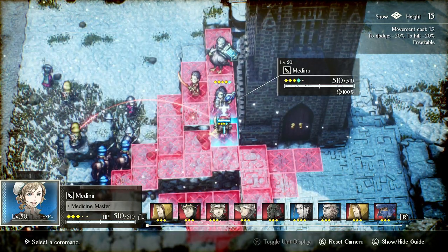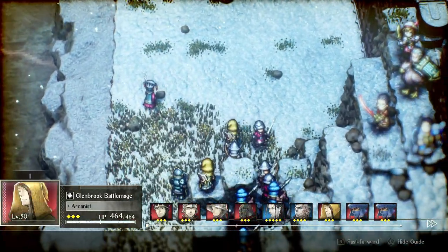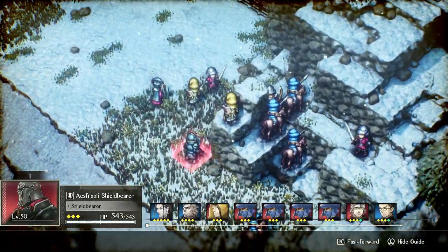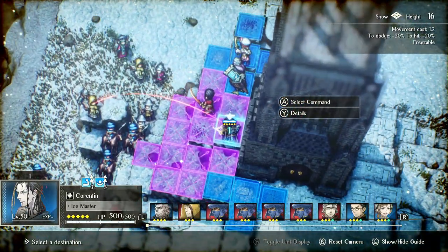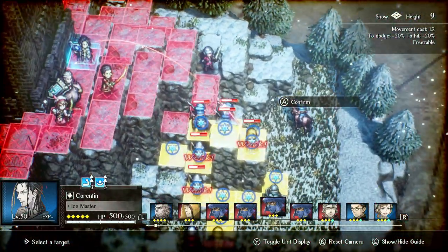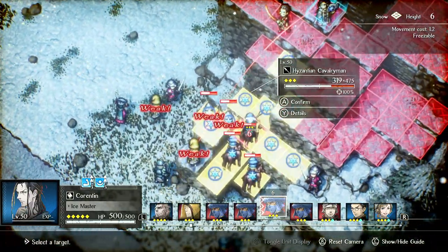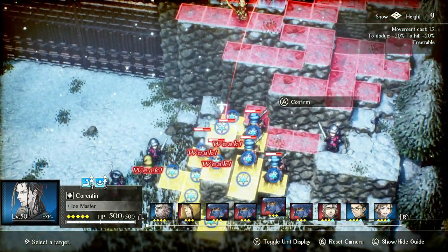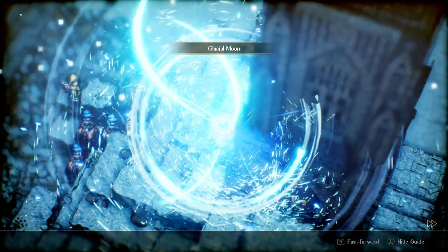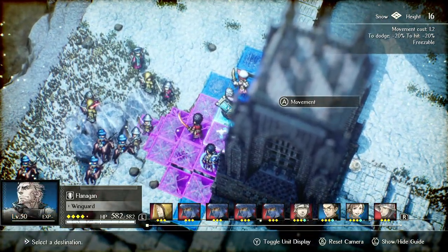So for endgame craziness, we're going to do this. Medina will hang out here for now. We're going to rotate Flanagan soon. Actually, I probably should have double items to give Corentin an ice tile, but we'll get to that. So we're going to Glacial Moon — this is the main thing you're spamming. Why spam Glacial Moon? These are level 50 enemies and look at how much damage it does. That's all you need to say. It is the best, most consistent AOE spell in the game.